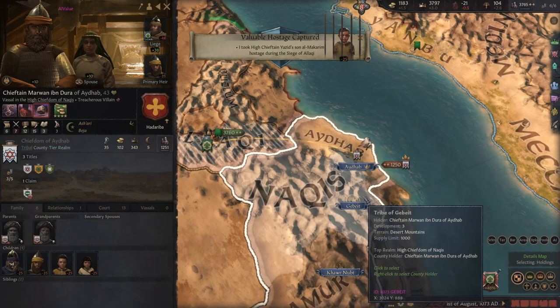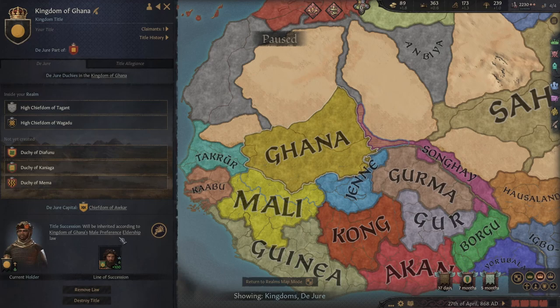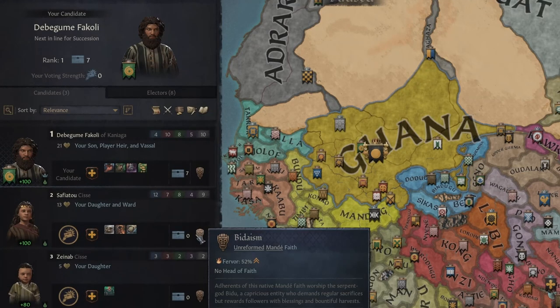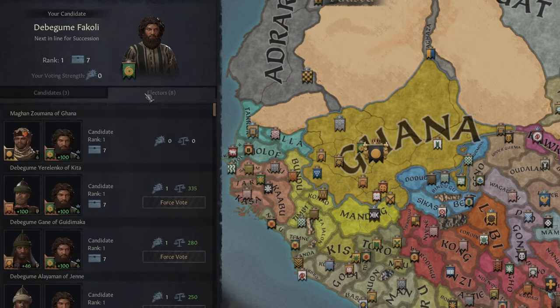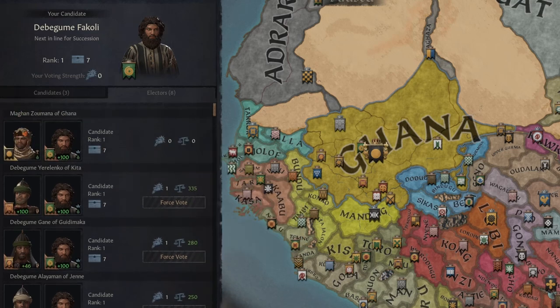Next up, we have Eldership. This is for some of the tribal rulers around West Africa and the Vidalis Baltic state. This law only allows candidates from the ruler's dynasty, and all voting power is completely equal. It does kind of make things easier with dynasty-only candidates, but you'll most likely need some friends or hooks to actually get the next ruler you want.